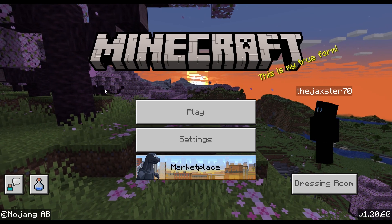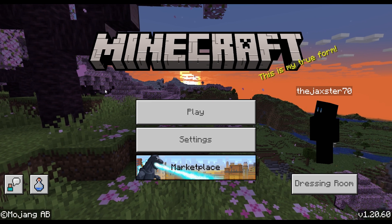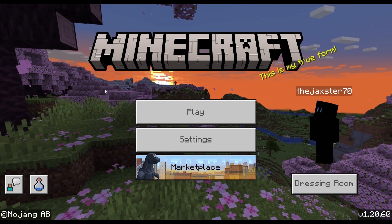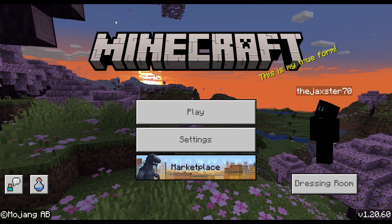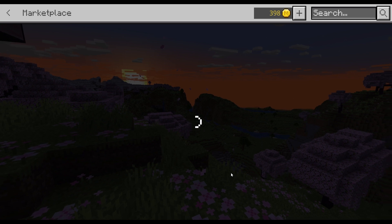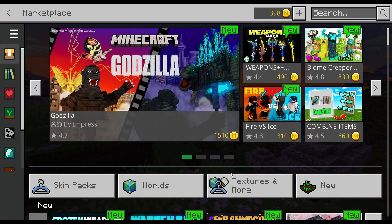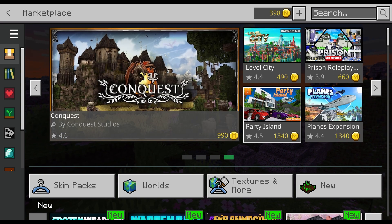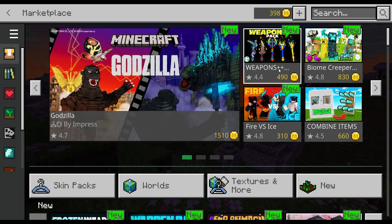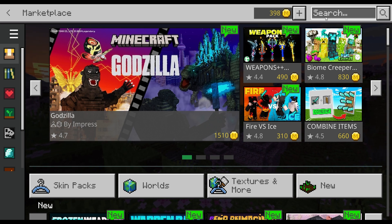Hey guys, welcome back. This is Jackson, the Jackster channel. Hope you're having a great day. This is kind of out of the ordinary, but with the new update we got a map the other day, and I think we're going to continue with that theme for this week. There are a couple more maps that are free in the marketplace. The one we got the other day is in here, so if you haven't got it yet you can click through and grab it too — it was an educational map by Minecraft. But today we got two maps, and that's what we're going to look for.